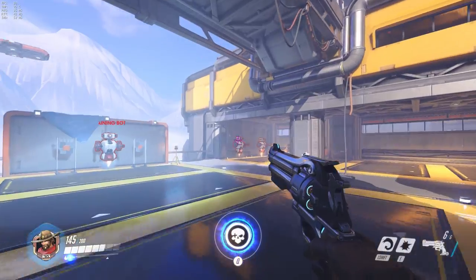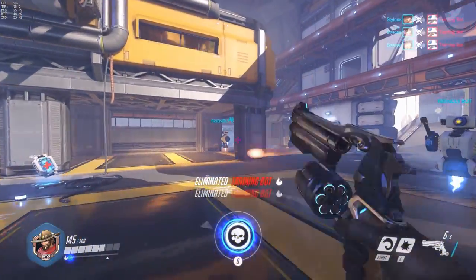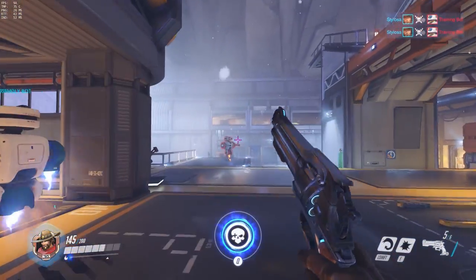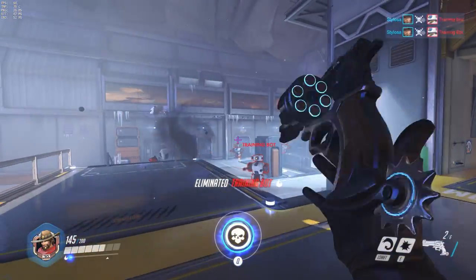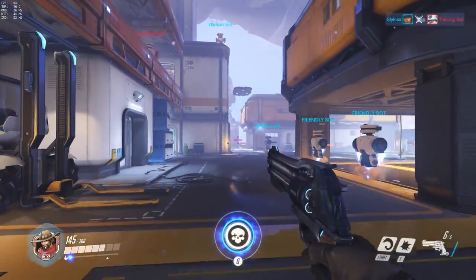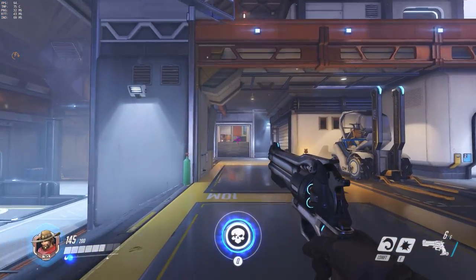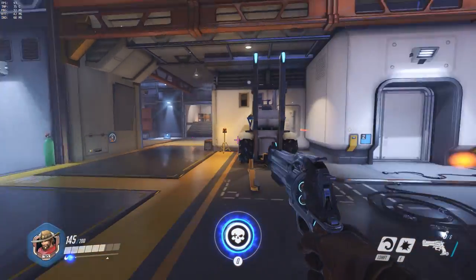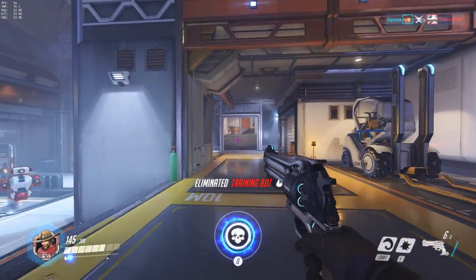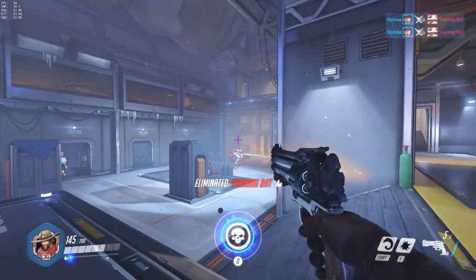Just to recap: consider reducing your sensitivity. Practice in the training range as well. Practice keeping your cursor at head height so you can land headshots more reliably. Also practice doing fast movements so you can turn around really quick — sometimes you can do it in two motions. If I'm getting attacked from the right I can swing around, acquire a target, and take the shot. Then if I'm getting shot from behind I can jump around and acquire the target. It's a much more stable aiming platform.